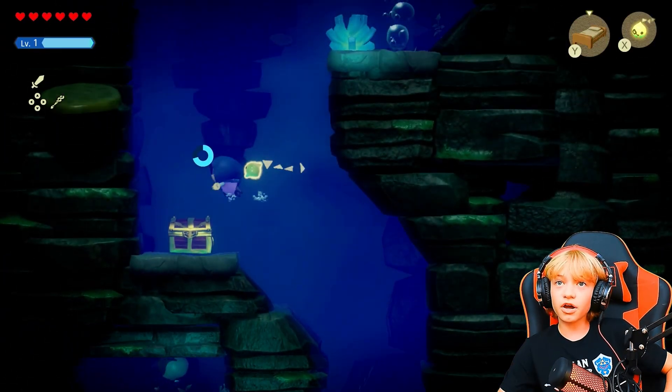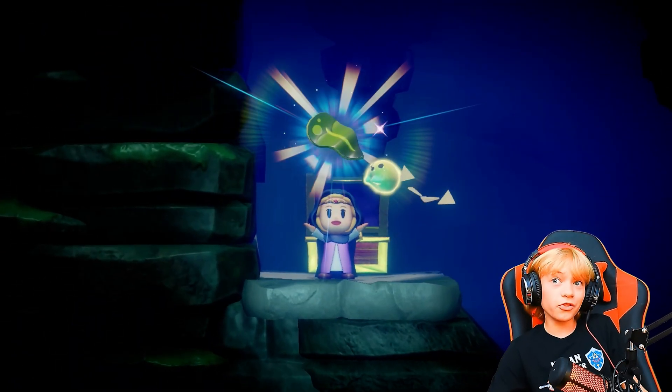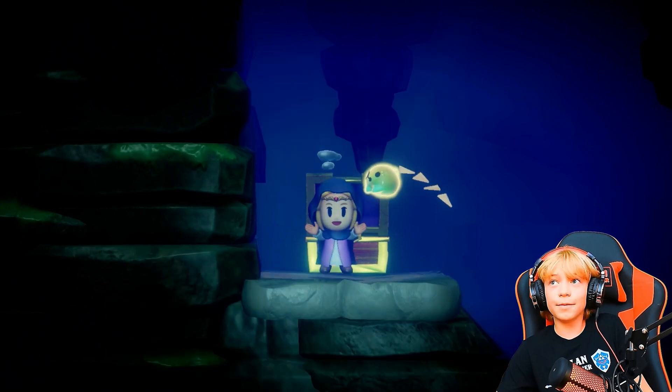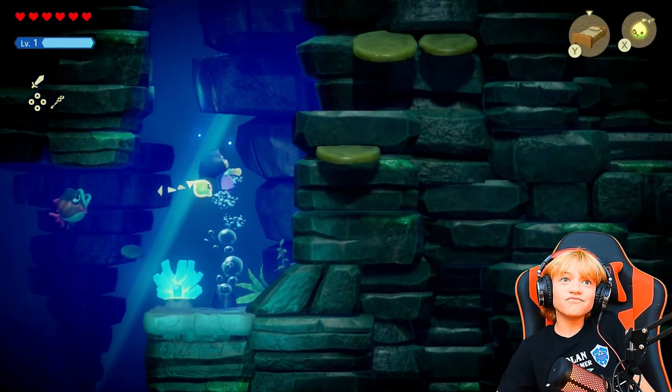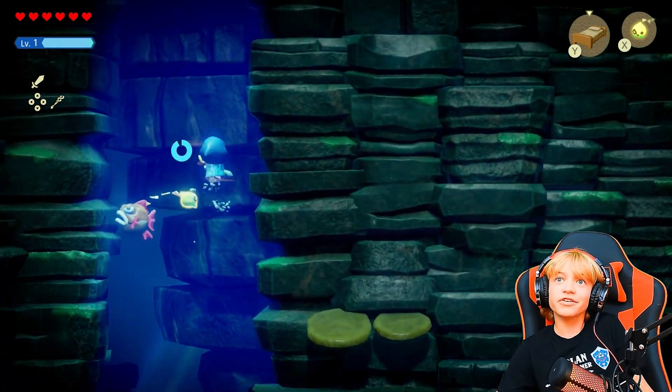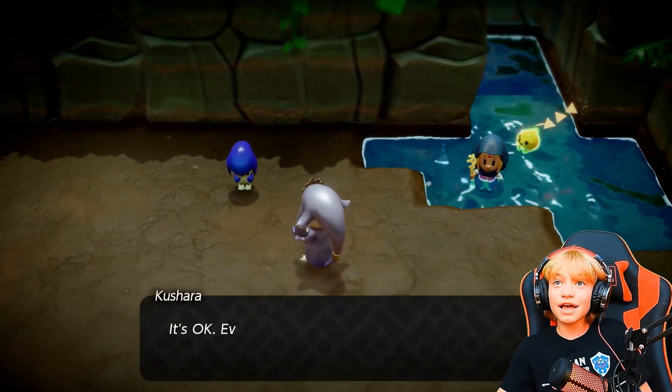There's a chest here — nice! That's why you always be careful to look for stuff. Now I got 10 bubble kelp, each one worth 25 rupees. That's just like 200 rupees right there. That's why you gotta explore, guys. Always explore. And now I've made it inside.